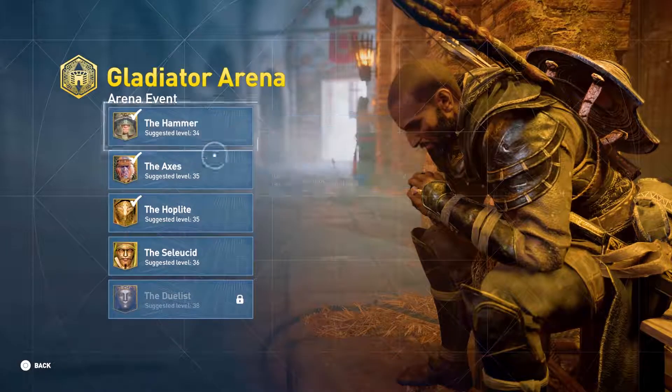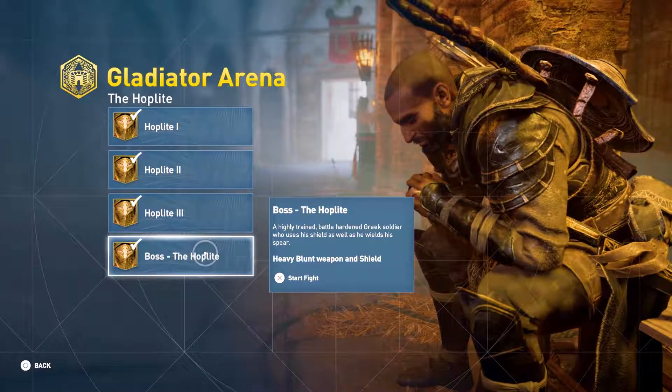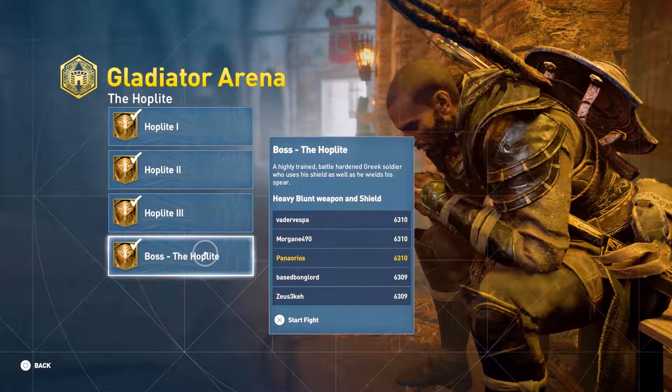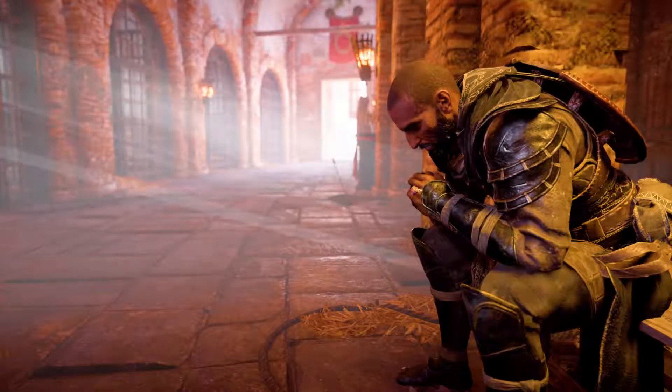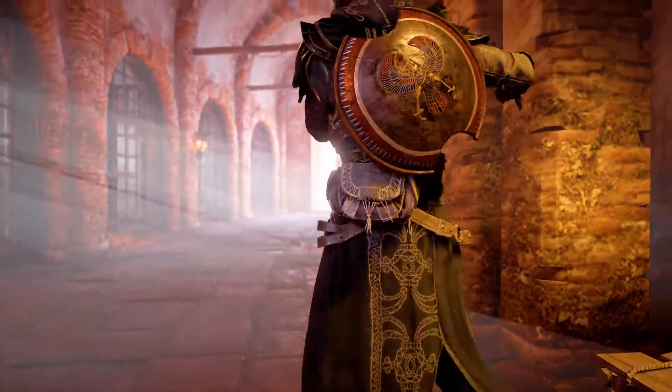Alright, let's get into the Hoplite Challenge so I can show you guys the last boss. The weapon we're using is a heavy blunt weapon and a shield. I'm not going to be using my hood for this video.